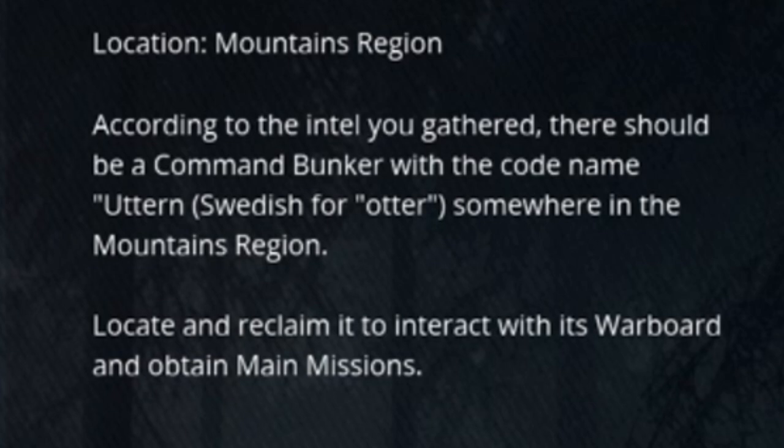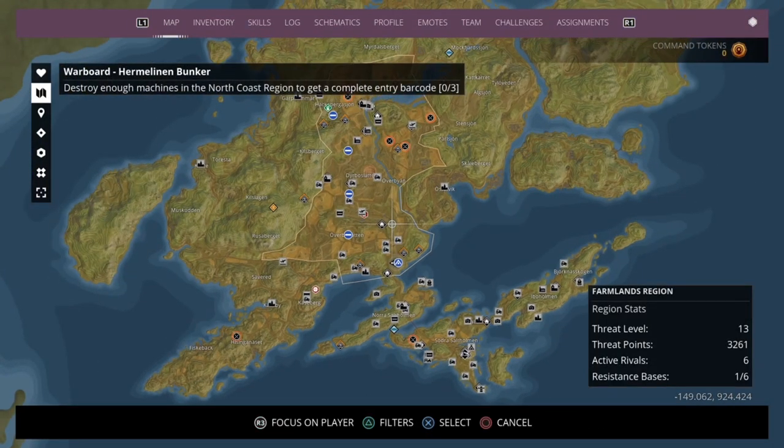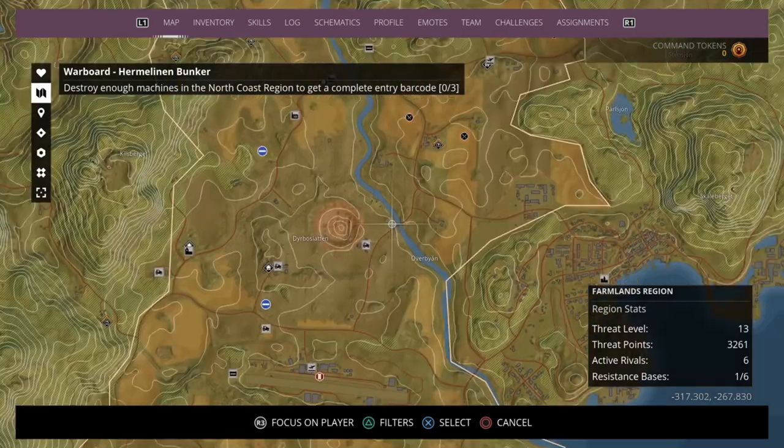According to the intel you've gathered, there should be a command bunker where the codename Uder — Swedish for otter — is somewhere in the mountains region. Locate and reclaim it to interact with its war board to obtain main missions. I want to see where that is.